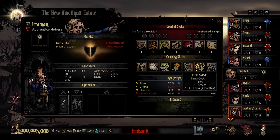The third camping skill is Fine Wine. Time cost 4. The whole party is going to recover 15 stress and receive a buff — minus 10% stress for the next 4 battles. So this is very good. It's not often she likes to share her wine, but when she does, she knows how to party.